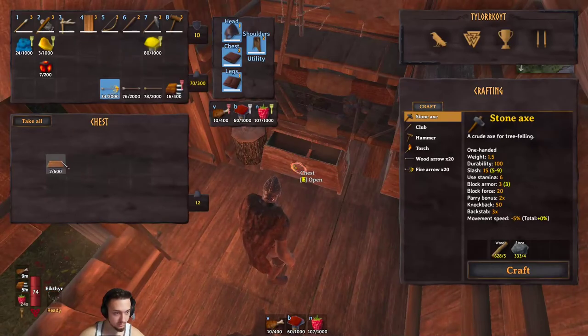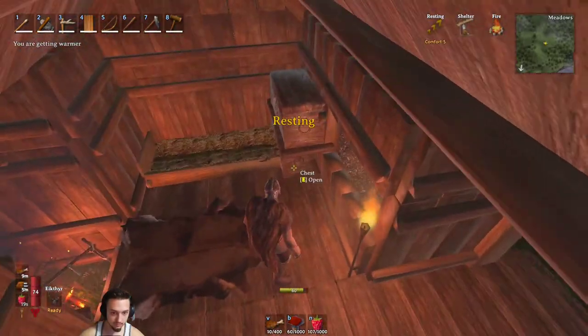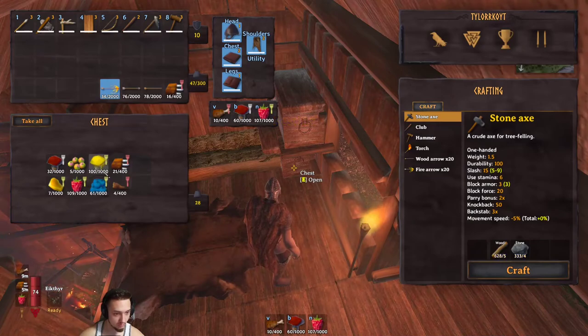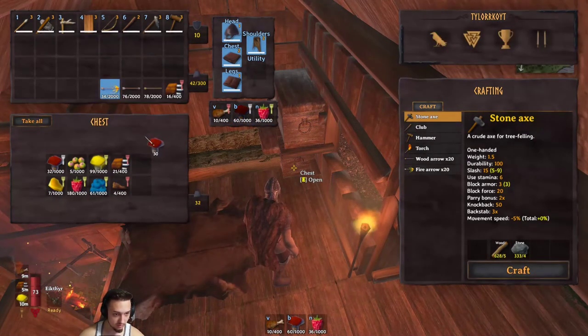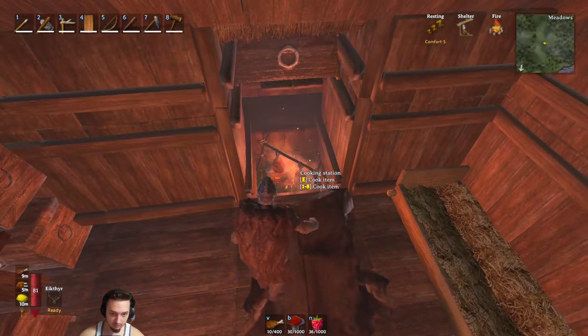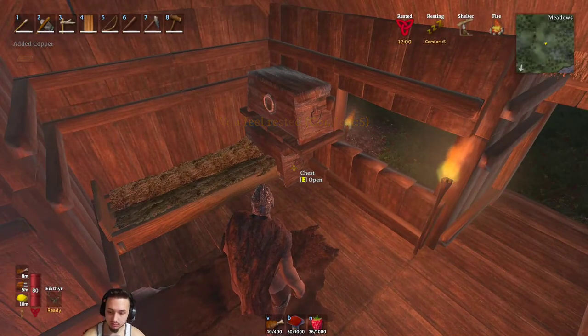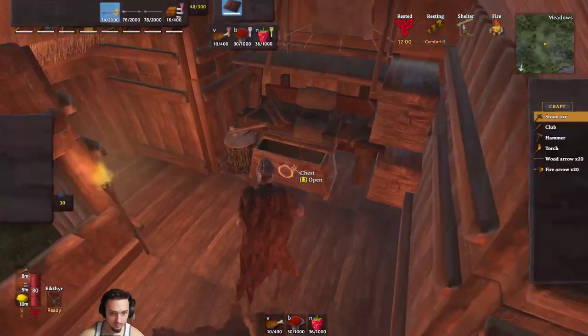We can put these ingots in here and put some of this stuff away. We got lots of mushrooms - we'll have one of those. Let's take about thirty of them, we don't need so many. We do have food. Once this all cooks up we can make some bronze and get some new things going.